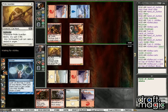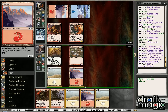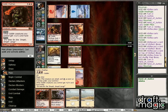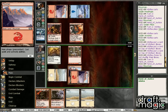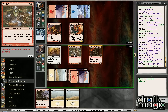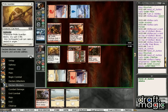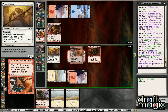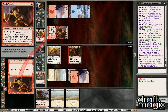The nice thing about the Guardian is it really does sort of nullify his Arsonist. So here we're just happy to drop down the Chieftain and then bash in with our Piker. We could have attacked with both there,